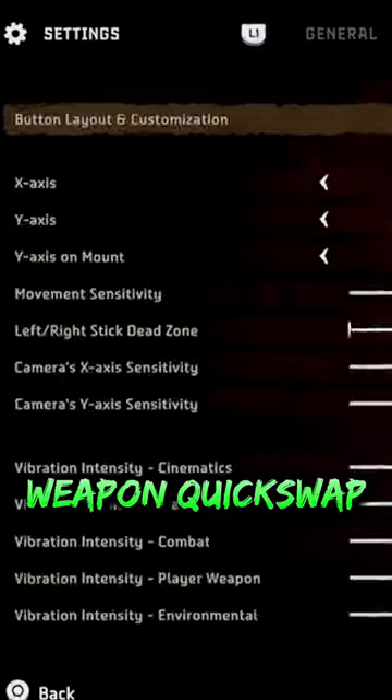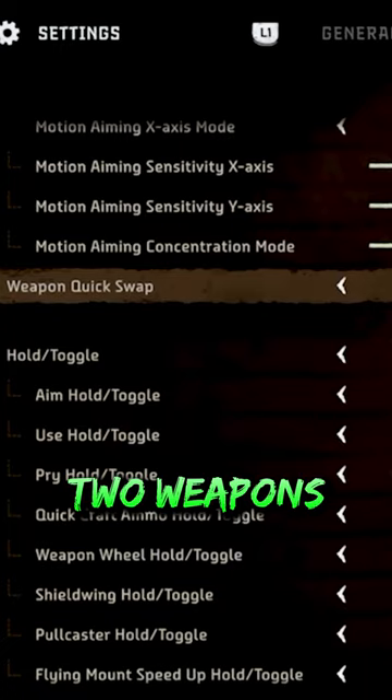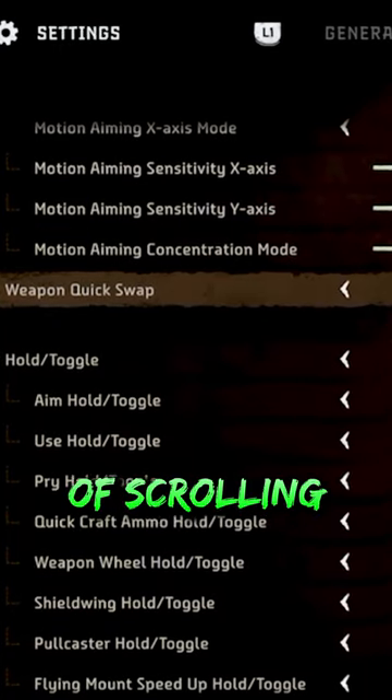If you don't already know, weapon quick swap is a setting you can turn on in the controls section, allowing you to instantly toggle between two weapons by tapping L1 instead of scrolling around the weapon wheel.